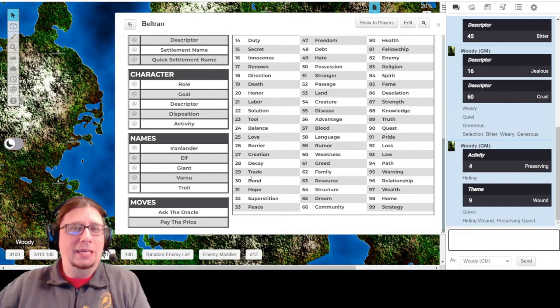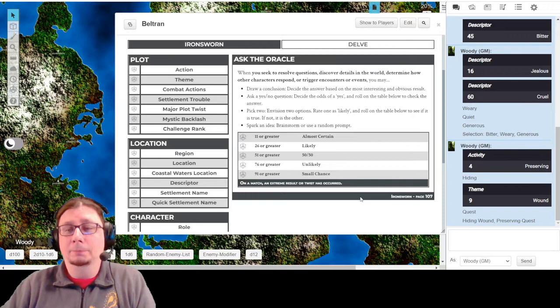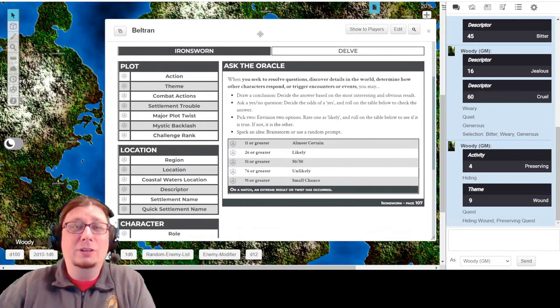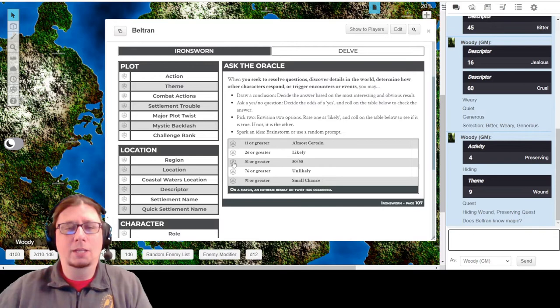One other useful thing I'll point out is the Ask the Oracle move. When you click on it and scroll up, you'll see you have this option - it's for a simple yes or no question and answer. In the nature of my world, magic exists but is relatively rare; not everyone practices it, but those who do definitely have an eeriness to them. So it's possible maybe that was why he was falsely accused - people just didn't trust him because of that. I think it's possible, maybe even likely, that Beltran knows at least one ritual, but he's a warrior so maybe not. I'm going to say it's 50-50: does Beltran know magic? Yes, he does.